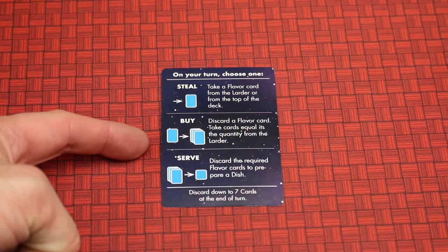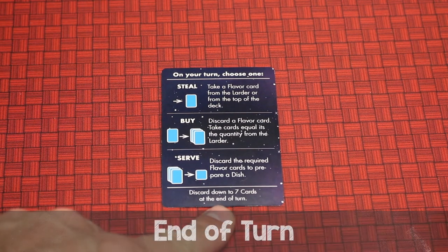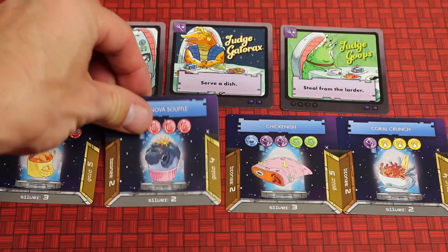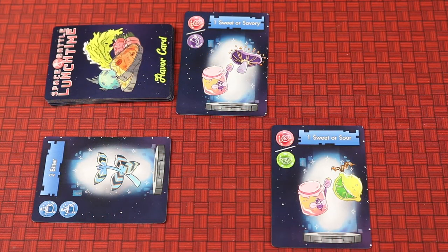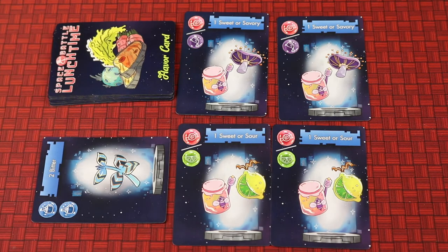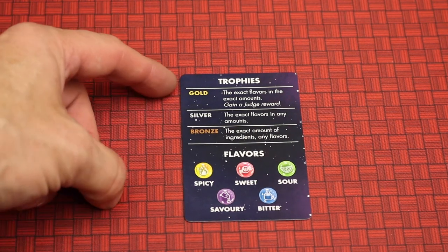To summarize, on your turn you can do one of three things: steal a single flavor card, buy flavor cards, or serve a dish. After your turn is complete, discard down to seven flavor cards in hand, then refill the empty slots — dish cards if you served a dish this turn, or larder slots if you bought cards. If either deck runs out, shuffle its discard pile to create a new deck, then pass to the next player clockwise.